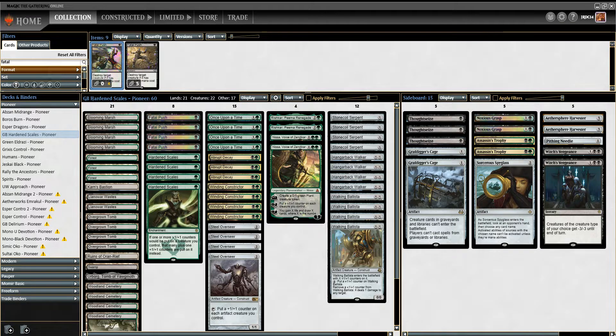Hello and welcome everyone. Here we are for some more Pioneer action. Today we're going to be playing this Green-Black Hardened Scales deck. It's basically like the Hardened Scales Affinity deck from Modern — of course it's missing a couple of the pieces, but it's still got the general engine. We're going to give it a try and see how it goes. I'm really looking forward to this.